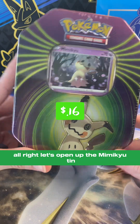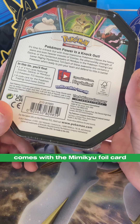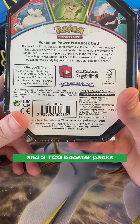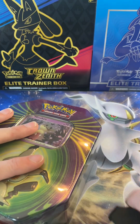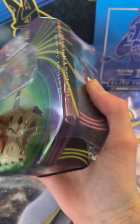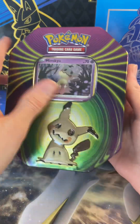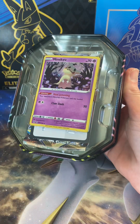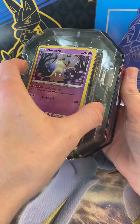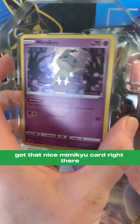All right, let's open up the Mimikyu tin. It comes with the Mimikyu foil card and three TCG booster packs and a code card. Let's go ahead and rip that off. Open this up. Got some plastic in here. Got that nice Mimikyu card right there.